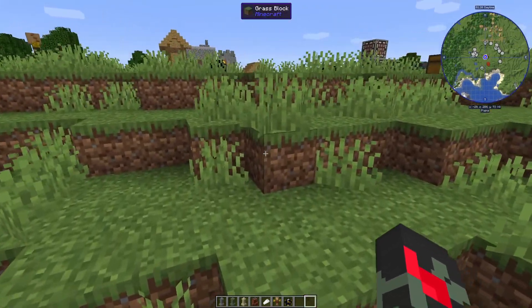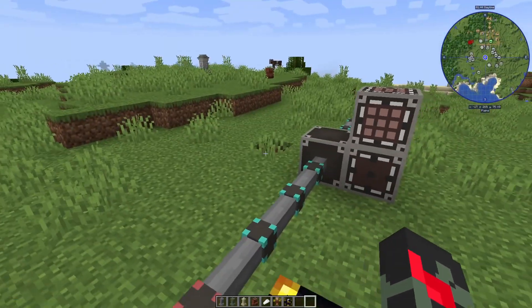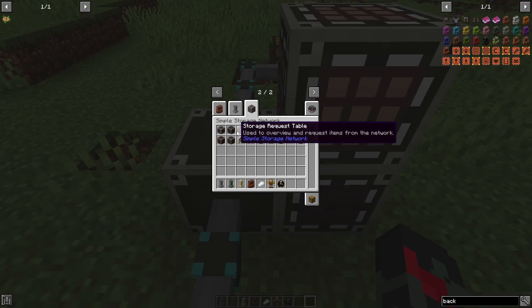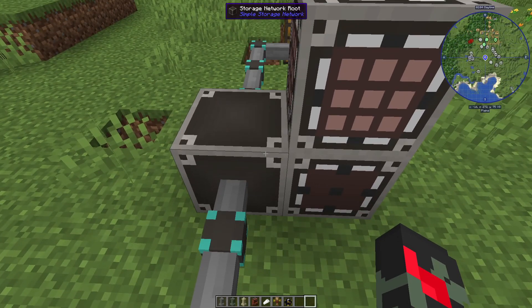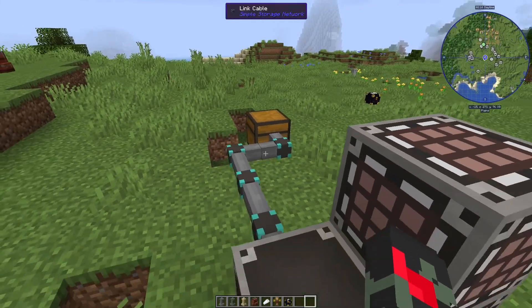The second mod is Simple Storage Network. It's not specifically a magic or tech mod — it's just a simple mod for organizing your storage. Some modpacks don't include it because it can feel overpowered, but I think it's a simple and cool addition. You can use it early on and then switch to something else later. All you need is a storage network block, a storage inventory or request table with a crafting table, and linking cables connected to chests.